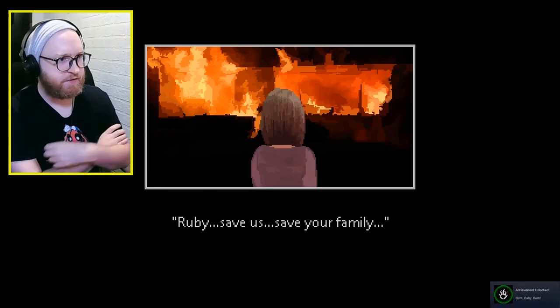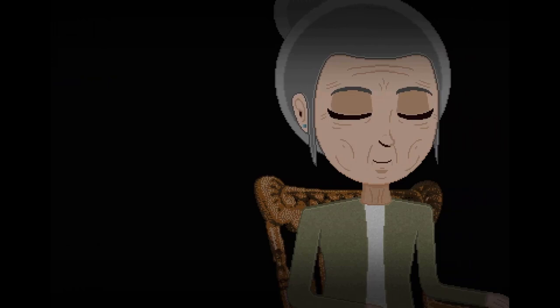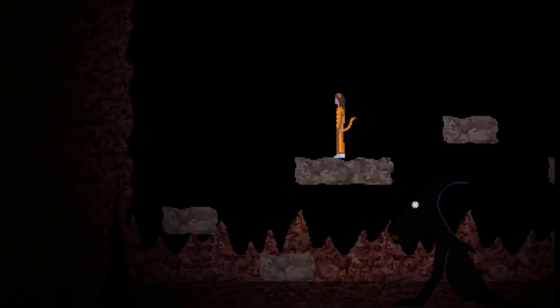Mr. Hop's Playhouse 3 continues six months after the events of the first game, where we played as Ruby and burnt our house to the ground in the hopes of stopping Mr. Hop. Mr. Hop's 1 took place not long after the end of Mr. Hop's Playhouse 2, in which we see Ruby's Nana Esther being taken by Mr. Hop's — or more specifically the Entity.